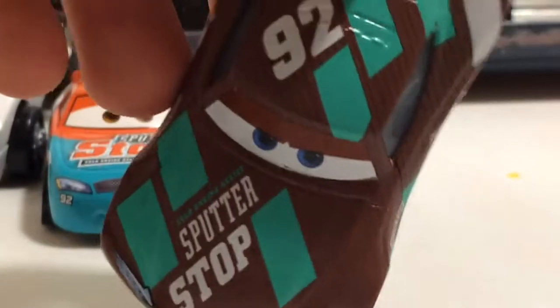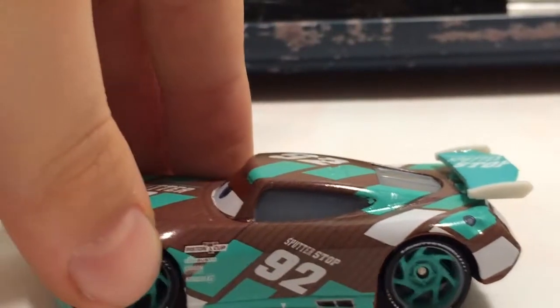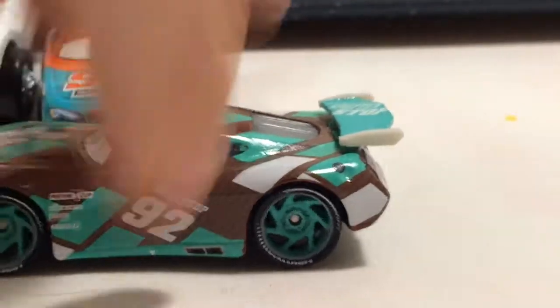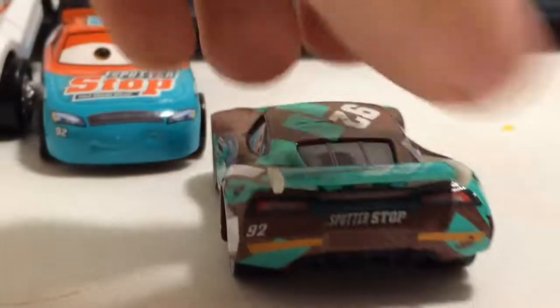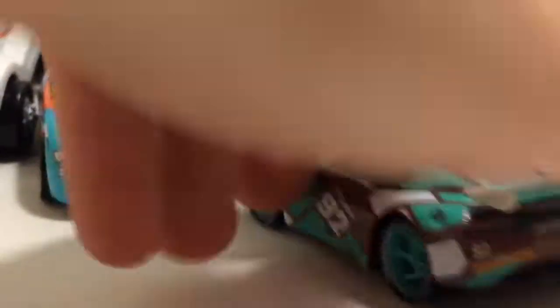Now we're looking at Sheldon Shifter, which I've already reviewed. Sputterstop — the contingency sponsors don't include Sputterstop, but they do include Combusticom, Cyber Center, Cheat, Turquoise, maybe on his roof, Mickey Stripes on this side. There's the base.